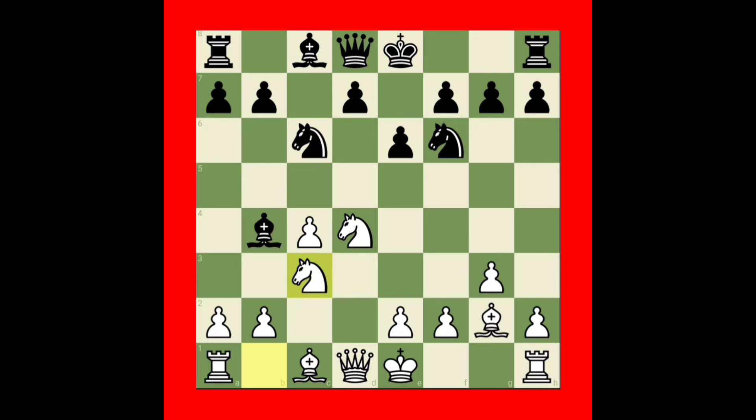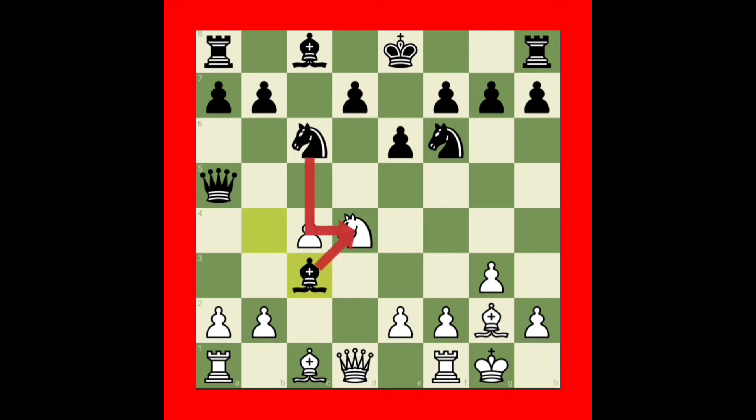Black wants to press on the c3 square with queen to a5, attacking the pinned knight and wanting to win the free pawn. That is the black player's idea. White is castling — the reason is that after castling, white will give the free pawn and then do amazing attacking.